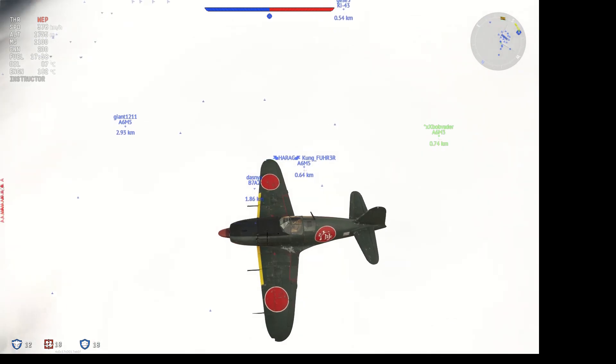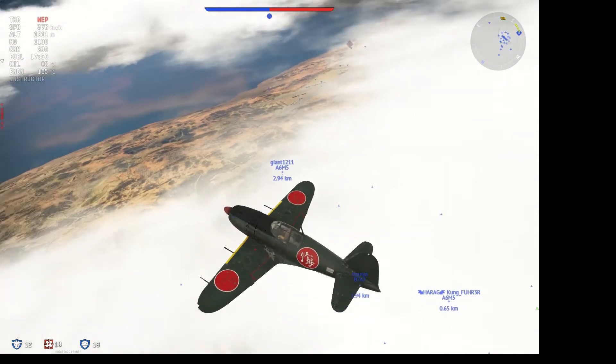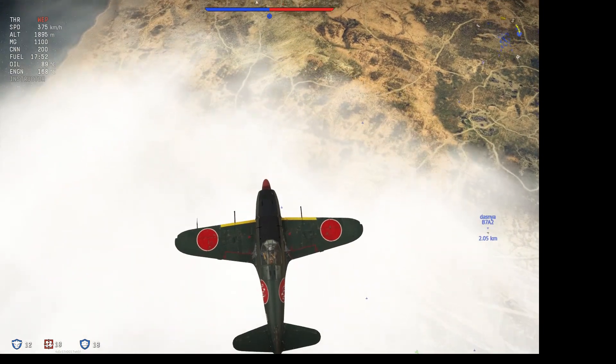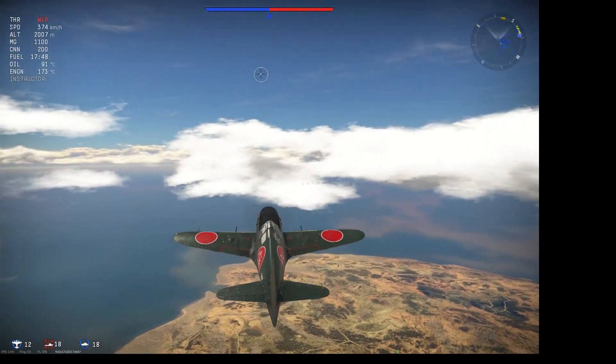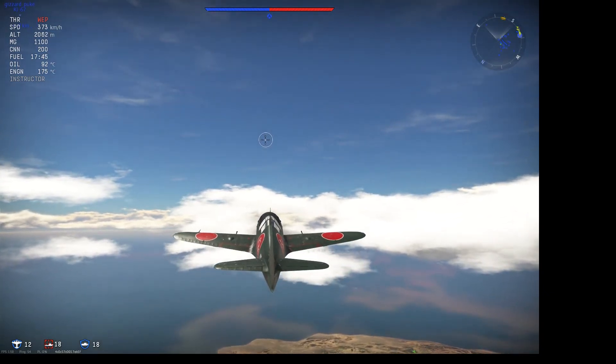It is powered by the Mitsubishi Kasei 23A engine, which produces 1,850 horsepower. It's cooled, interestingly, by an intake fan connected to the propeller shaft, which gives the J2M its distinctively long engine cowling.